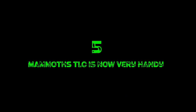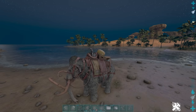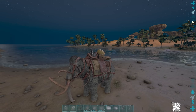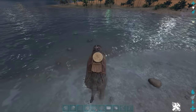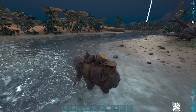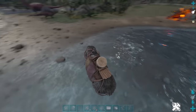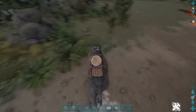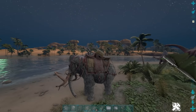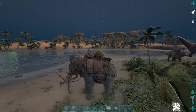Tip five: up until recently Mammoths were one of the more pointless dinos in ARK, but since their recent TLC a lot has changed. One interesting new use is that when you go near water you can spray yourself with its trunk — this hydrates you without getting off the Mammoth. It also stores another water spray inside the trunk, like a water skin, so you have extra water stored for when you need it.